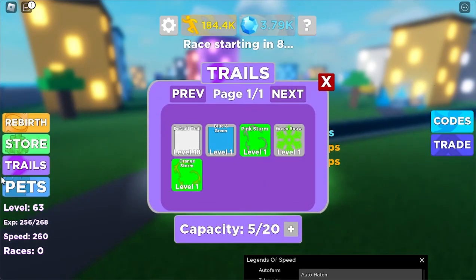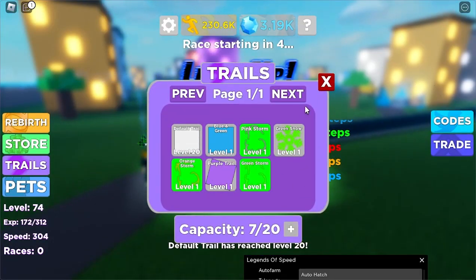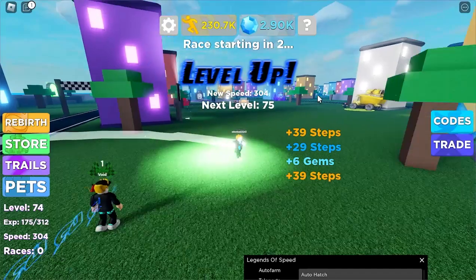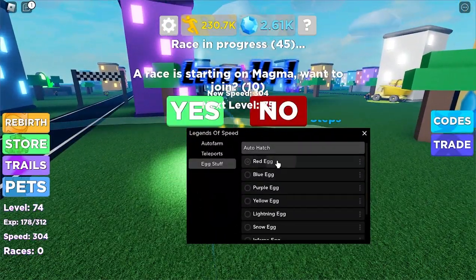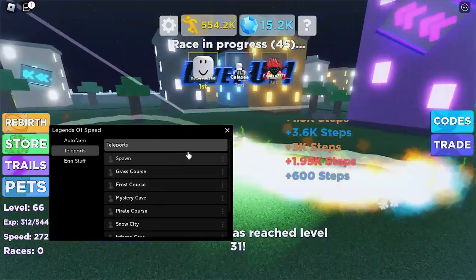We got two, now five, now we got three. As you can see it is auto opening — you don't even have to be near it. Now we got seven. Yeah, you just have to be in the same world. And then you can toggle it off, pick a different egg.